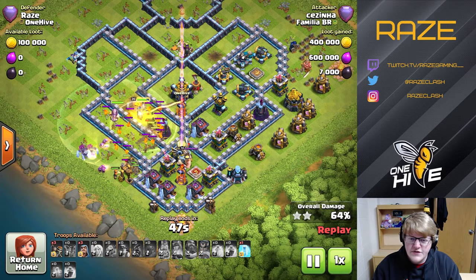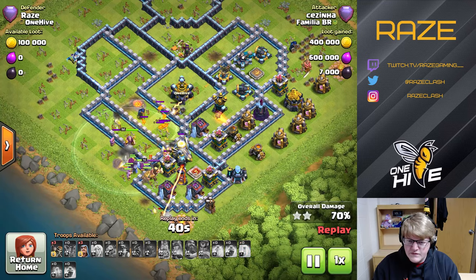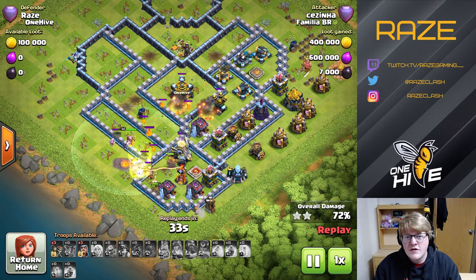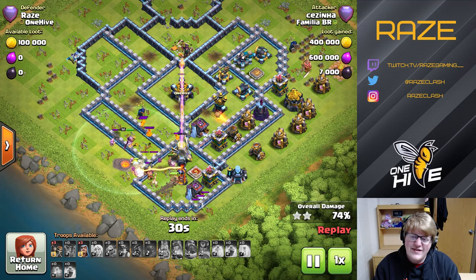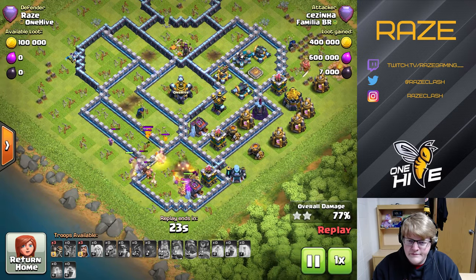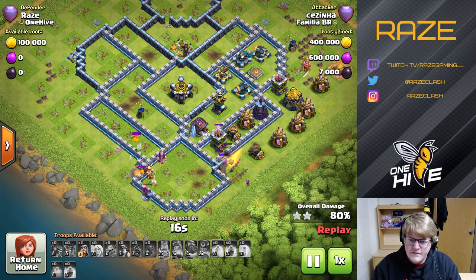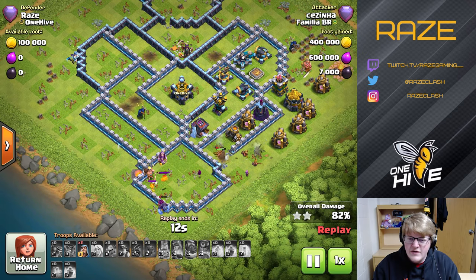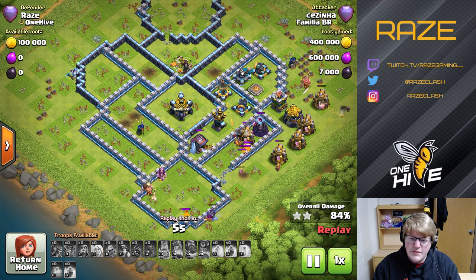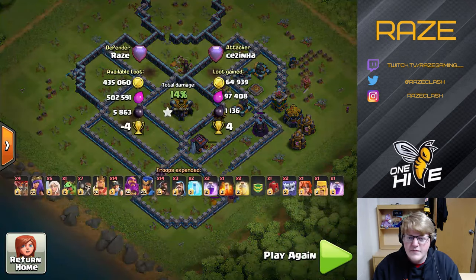All of the healers have been destroyed by seeking air mines. That's also an interesting part of the base — it's very common to have all the seeking air mines in the middle of the base to protect against healers switching from the queen to the rest of the army and healing it up. Healers are very powerful for the army. He's just left with a bunch of miners and no heal spells. Just not quite enough to finish off the rest of the base — the Scattershot, an X-Bow, and a double giant bomb between the air defense and the cannon. There just aren't enough miners. So quite good — 87%, but not enough to take down the base.